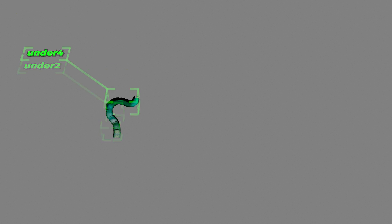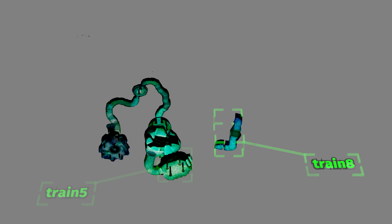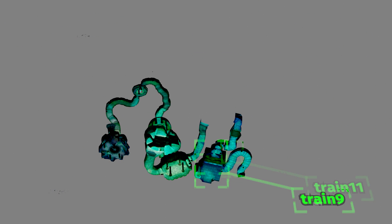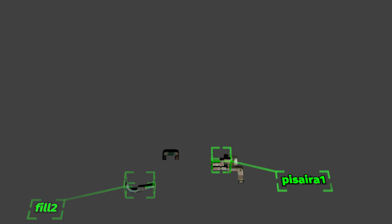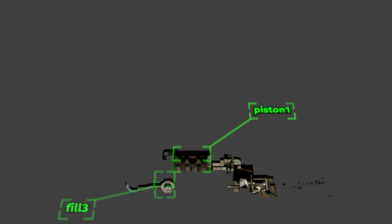Soul Reaver pioneered the idea of streaming the game world in as the player moved through it, to avoid loading screens like most games used to have in between levels. It was developed in the late 1990s, when game consoles had 4 to 8 megabytes of RAM, so the size of the pieces being swapped in and out of memory were much smaller than you'd see in a game today.